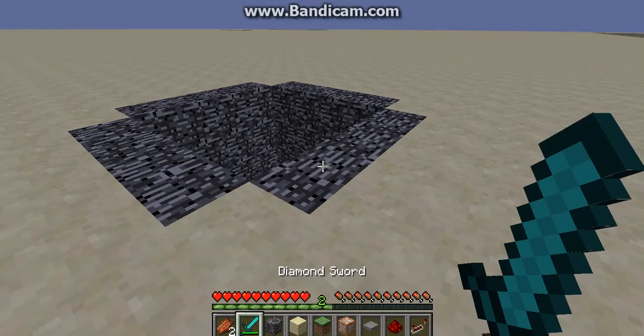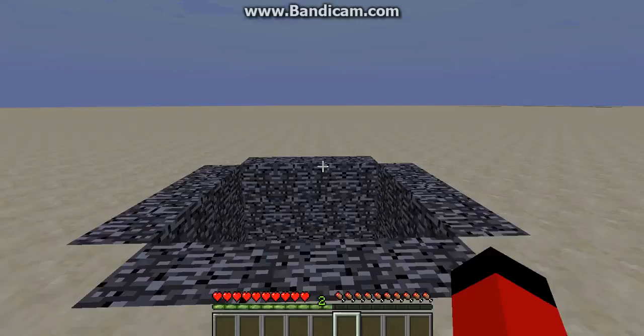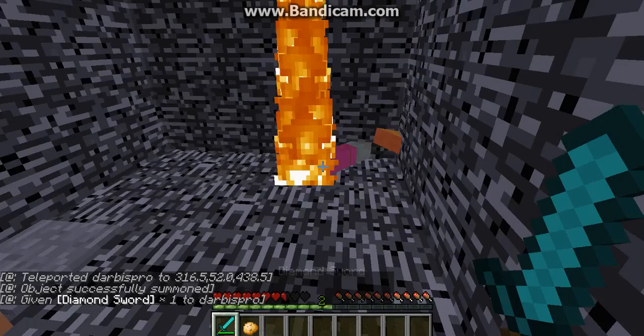Hey guys, I'm back for another redstone tutorial, and today we are doing a way to make a kind of cool minigame. See, these are the barrier blocks — I can't go through them, but if you jump you see a command block. If we click on this block, which triggers that, we will get sent down here with a zombie.